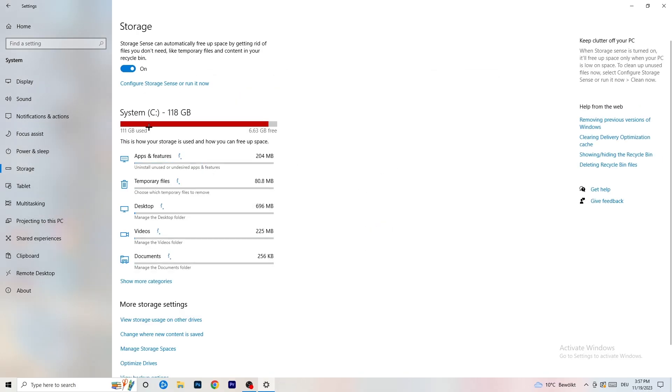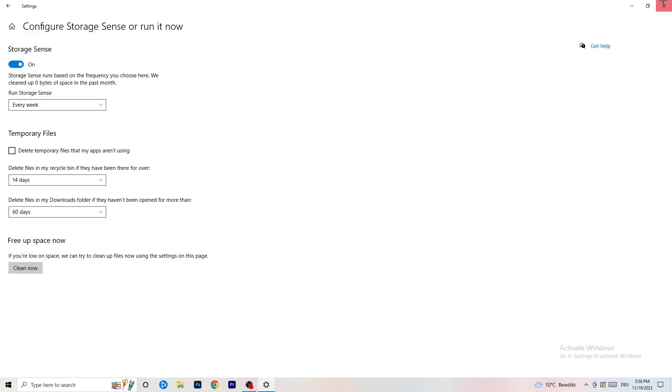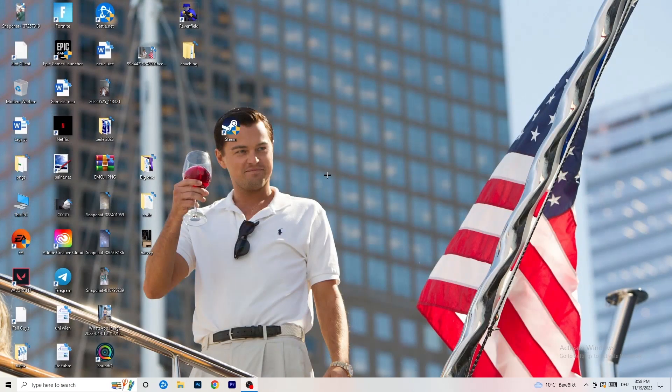Go to Storage, then click 'Configure Storage Sense' and run it. Copy my settings — set it to run every week, 40 days, 60 days. This will delete temporary files on your PC, freeing up storage and improving your general performance.